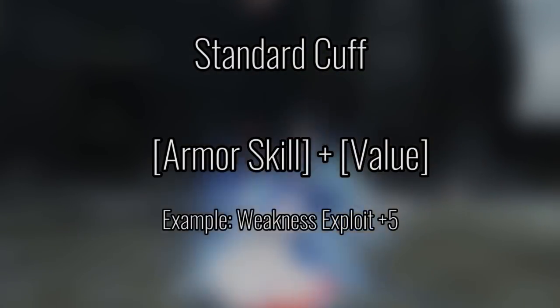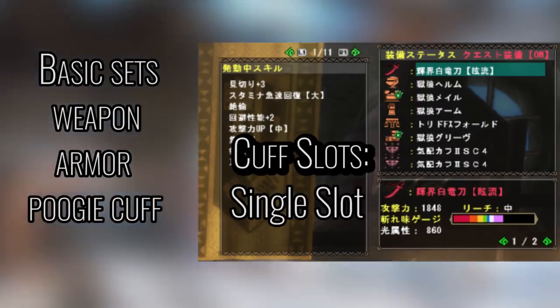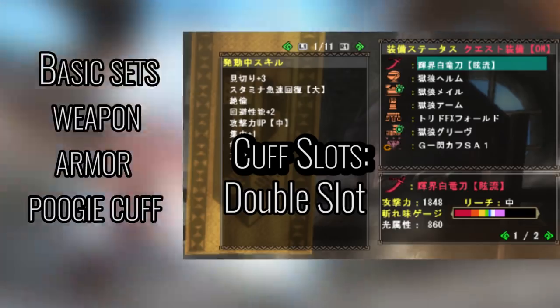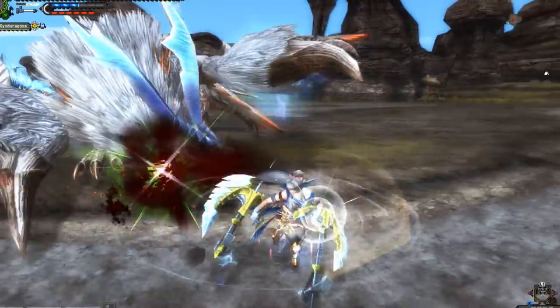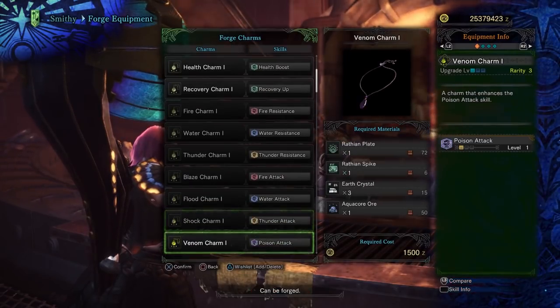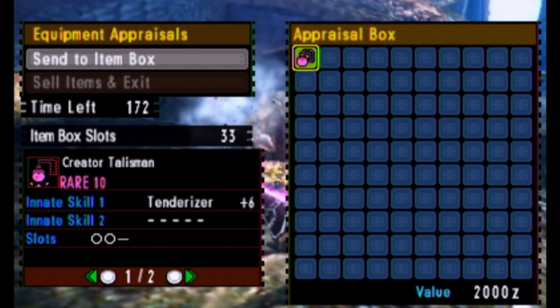There are two kinds of Cuffs. The first kind are Standard Cuffs — normal run-of-the-mill stuff. They consist of one or two skills and are equipped on your armor to activate them. Your poogie has a maximum of two Cuff slots. Some Cuffs require only a single slot, others require two. Most of the time, the two-slot ones are more useful than the single-slot ones throughout your set building. Think Monster Hunter World's craftable talisman system with the pre-Monster Hunter World skill system.